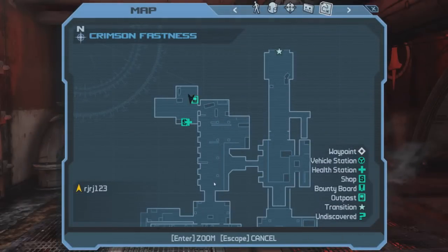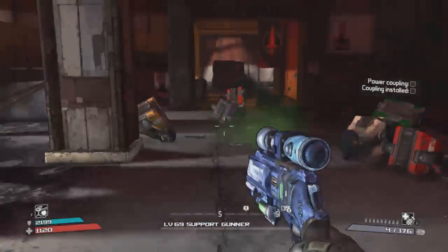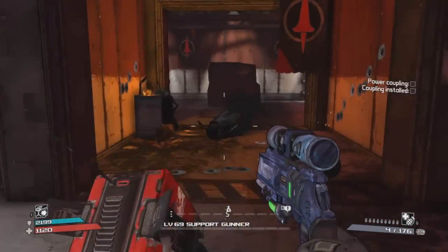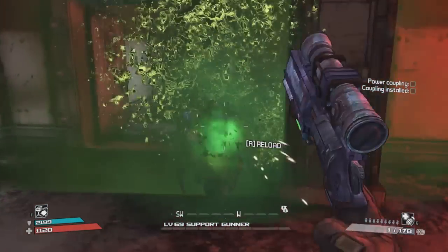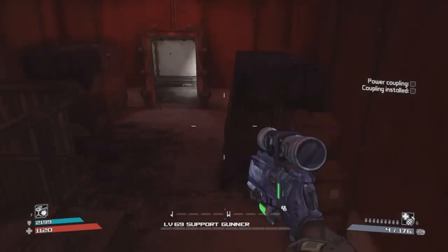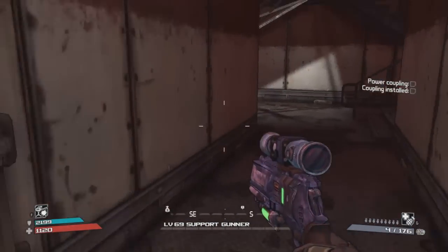The 10th Claptrap rescue mission is located in the Crimson Fastness. It's super easy to spot because you have to go through here during the main quest, so you'll pass it anyway. What's really cool about this one is that once you finish the quest he opens a room containing two red chests and a few lockers.